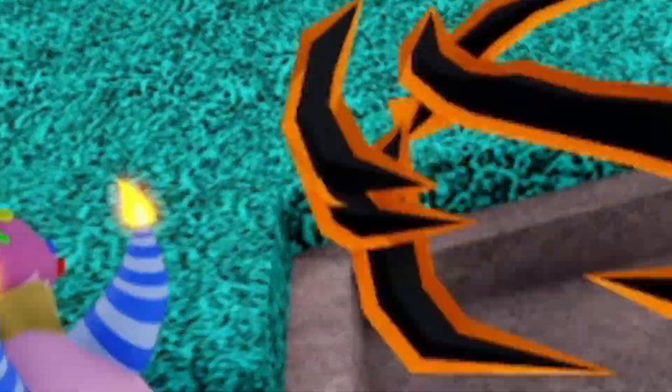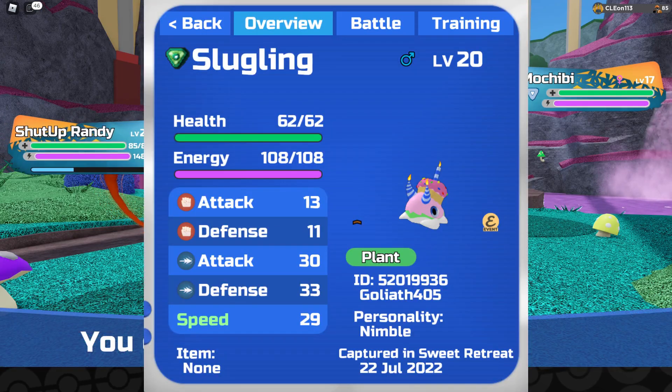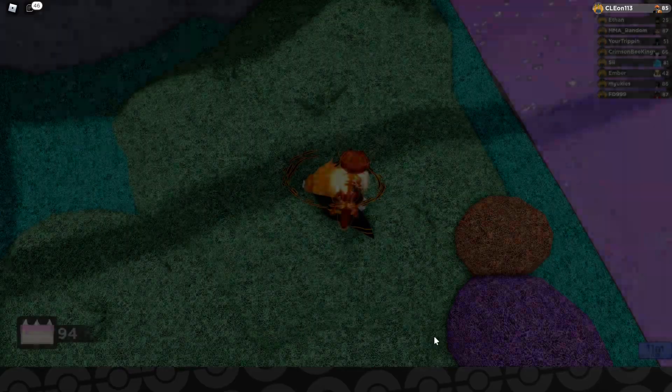In today's video I'm going to show you every form of the new birthday slugling lumion. First off we have the normal one, which looks pretty cool. The odds of finding it in the wild are 1 in 200.